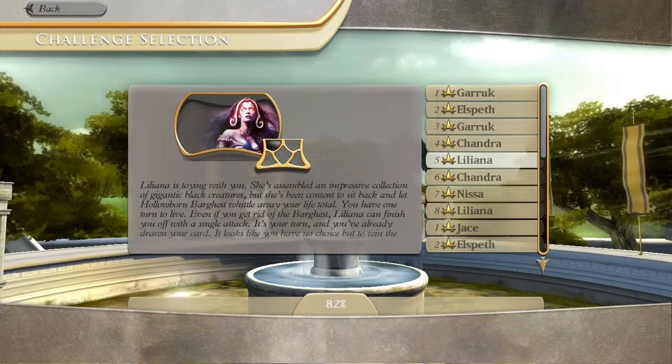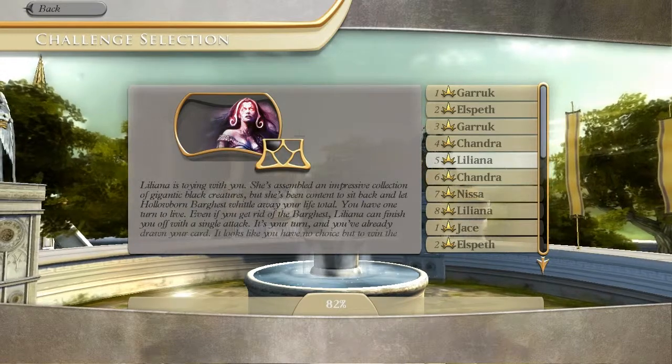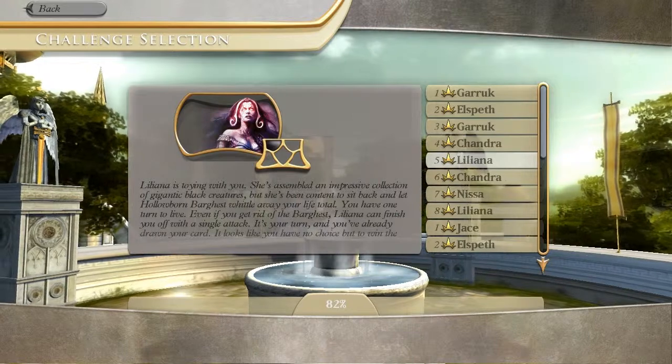Welcome back, friends and planeswalkers, to Duels of the Planeswalkers Challenge Mode. I am Dry Fasano, and this is Challenge Number 5, where this time we'll be facing off against Liliana.